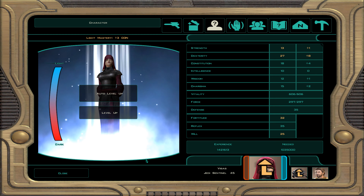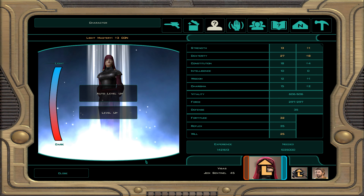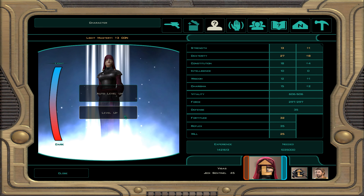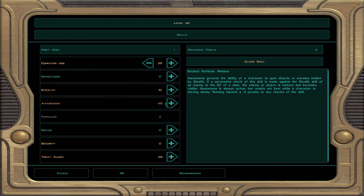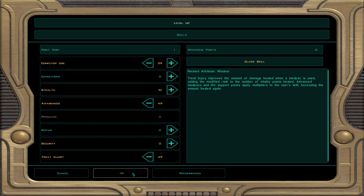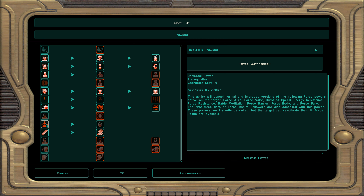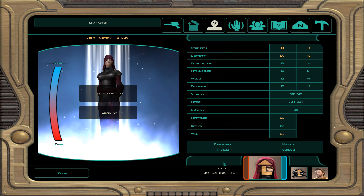Now Visas is going to be Jedi Sentinel level 46. Skills: computer use, awareness, and treat injury — we're almost getting to 50 for the main two. For powers, I'm going to do force suppression — this will cancel out tier one and two force powers. Great to use against tough foes if they buff themselves up — we cancel their powers. By the time they keep redoing it, our allies are messing them up pretty badly.